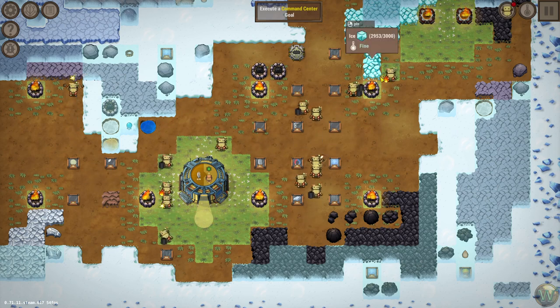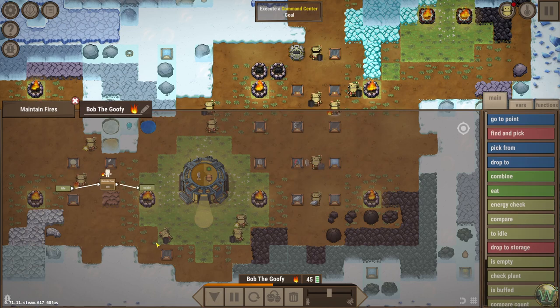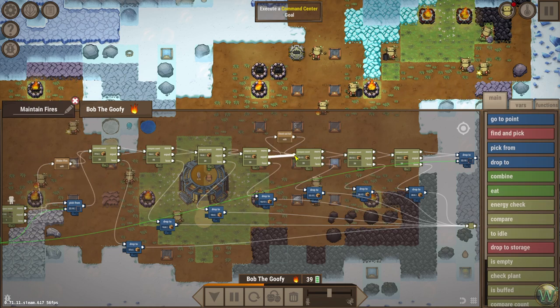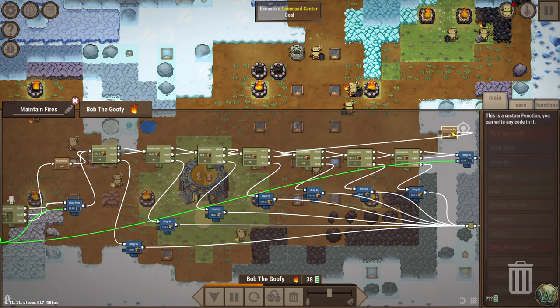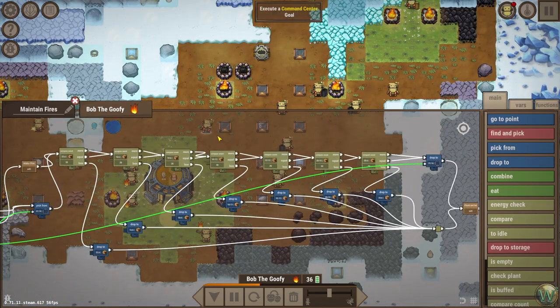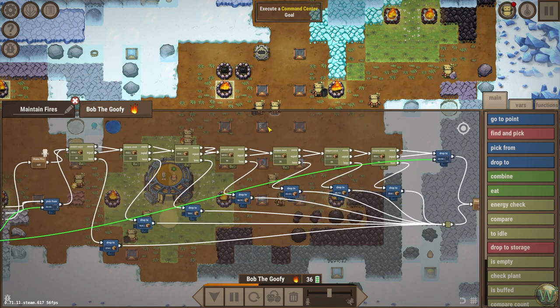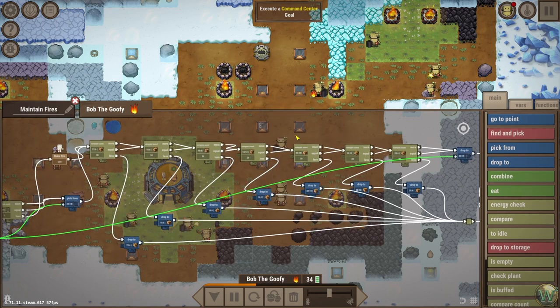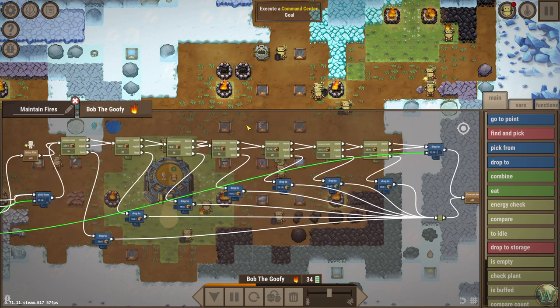Found one of the Maintain Fires folks. This eating step here is not good if they have already gotten a fire in their hand - this does not work. We need to change this. What we need to do is actually completely interrupt this for another cycle and then bring them back to start again.